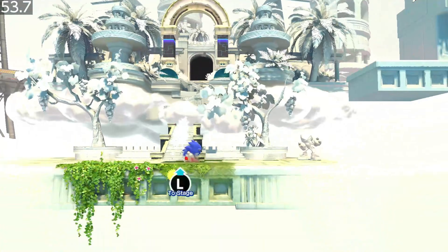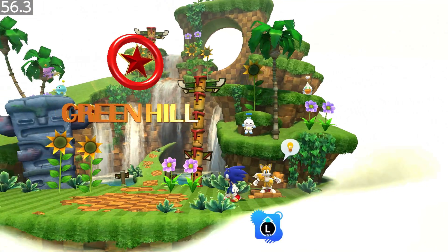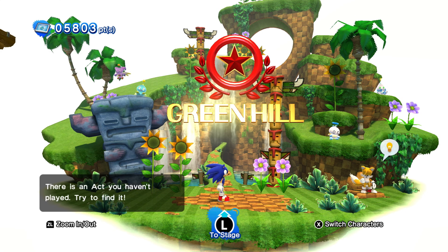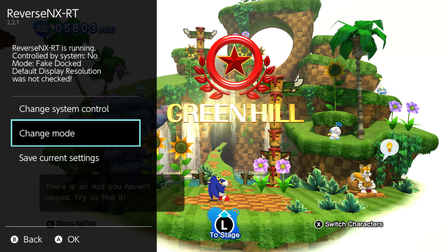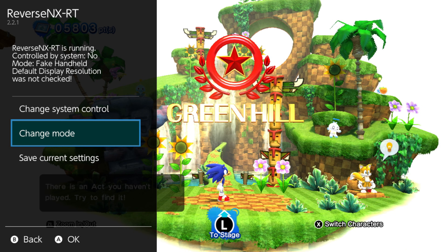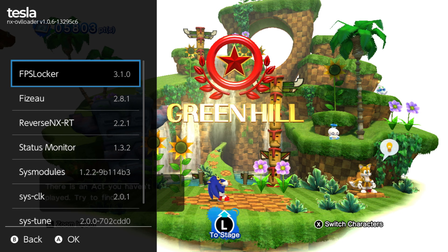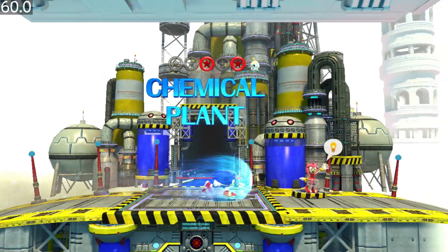It's still not hitting a consistent 60, so let's open Tesla menu once more and go to ReverseNX RT. Change system control — ReverseNX RT is running, controlled by system. Disable that, and set the Mode to Fake Docked. You'll notice the quality takes a little dip and looks a little fuzzier. However, it is now hitting a basically locked 60 frames per second.